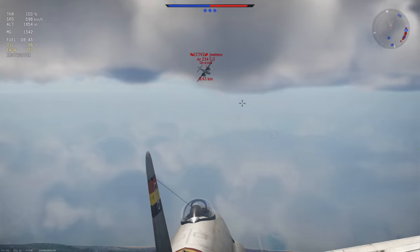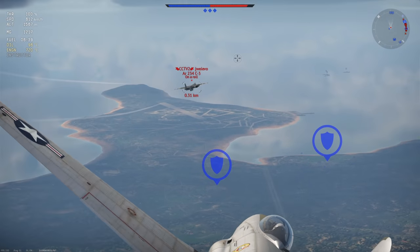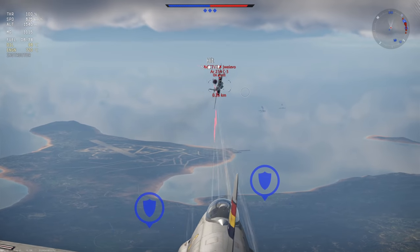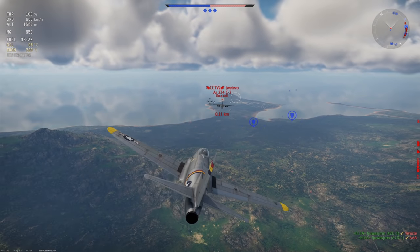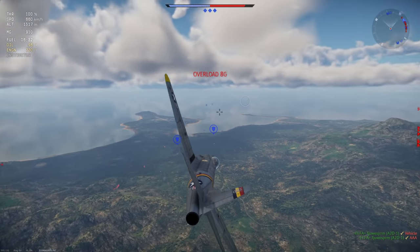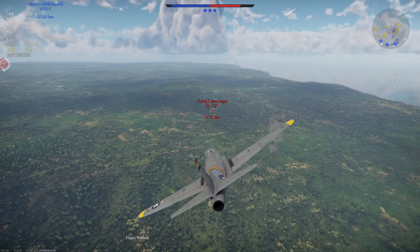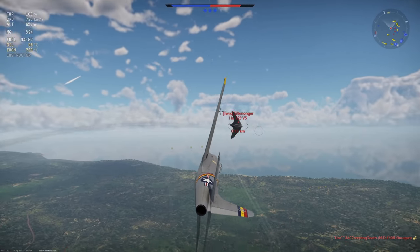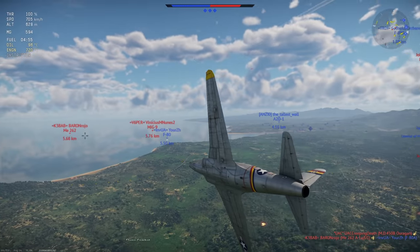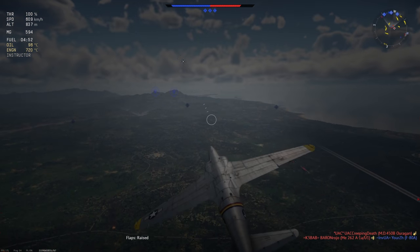Now for dogfighting, the P-80 wins due to its maneuverability. The laser accuracy and high fire rate of the .50 cals makes it so that you can target weak spots on enemy planes with ease. It also has sufficiently better turn rate compared to the ME-262. Everything else being equal, the P-80 would likely take the ME-262 in a fight around 6 times out of 10. This largely comes down to pilot skill, but maneuverability does matter, and barring a high-speed turning fight, the ME-262 is just a slower turner and the P-80 is just a little bit better.